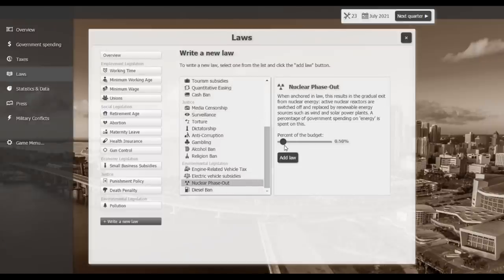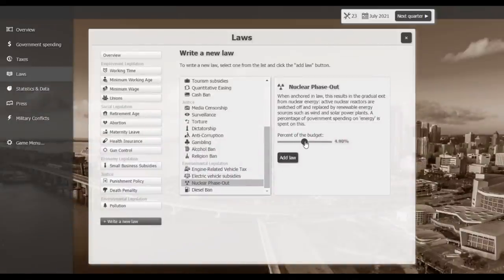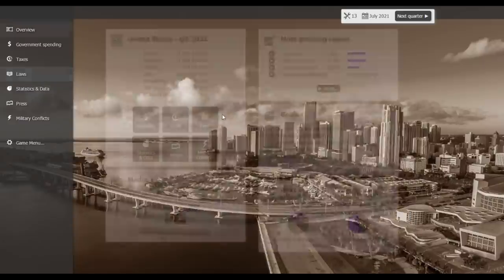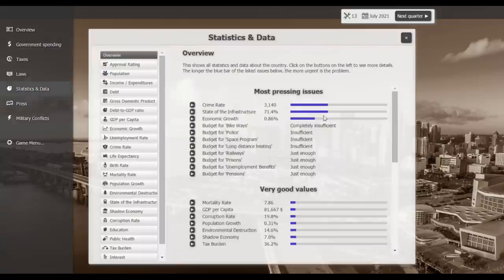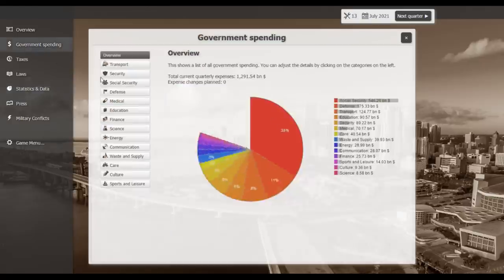Economic growth is kind of low but I want to do quantitative easing. I don't have enough points for that right now. The nuclear phase-out would cost 10 points — I want to do that to get more clean energy. I'll implement the nuclear phase-out at 5%. Crime is now down to 3,140, falling at about 100 per quarter.